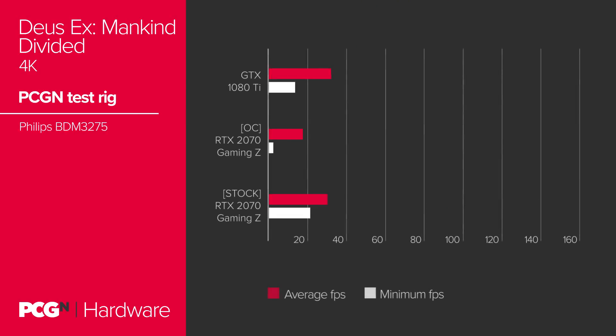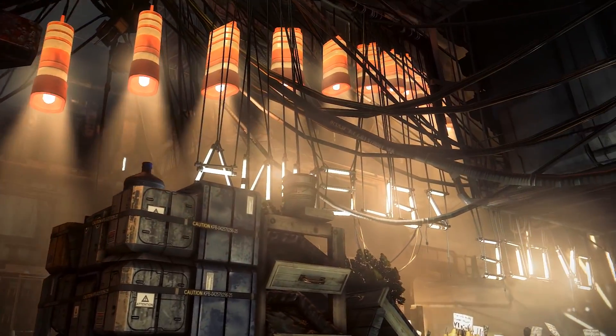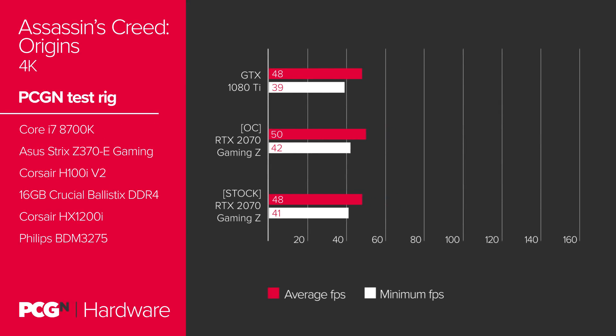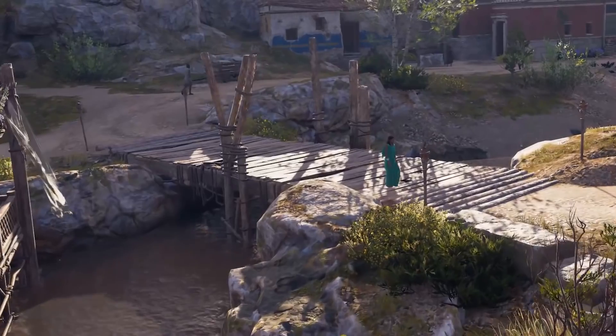In Deus Ex: Mankind Divided, one of the most demanding titles, the RTX 2070 was only one frame behind at 15 fps to Pascal's 16 fps. Yet again, the overclocked RTX 2070 managed to match the GTX 1080 Ti, hitting 16 fps average and 13 fps minimum. In Assassin's Creed Origins, the RTX 2070 didn't need much help — even at stock, the 20-series card equaled the average fps of the GTX 1080 Ti at 48 fps. That extra push gave the RTX 2070 what it needed to surpass its older competition, managing 50 fps average and 42 fps minimum.